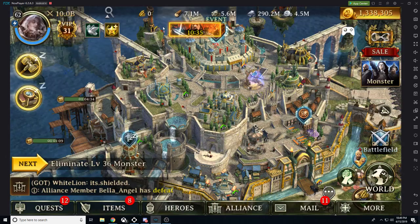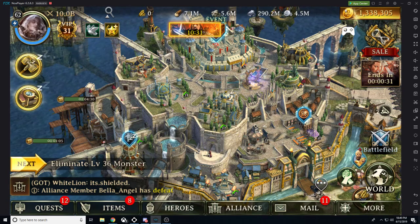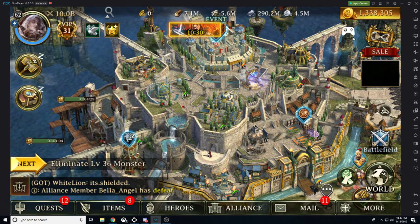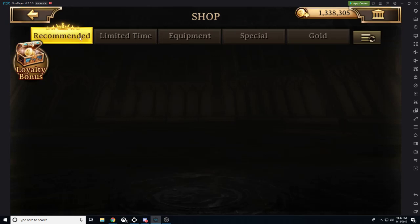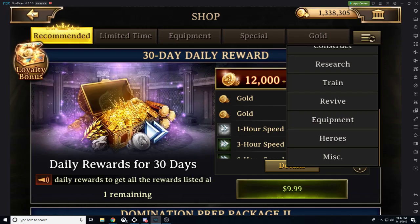Then from here we have our resources. We have our gold. If you click on the gold it will take you to the shop. The shop has everything you need with different tabs on the right hand side, so you can find exactly what you're looking for.